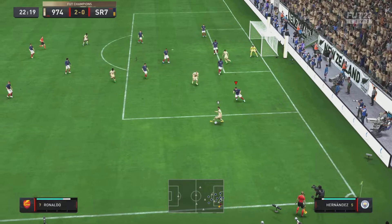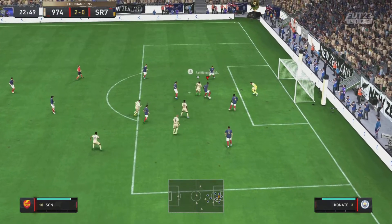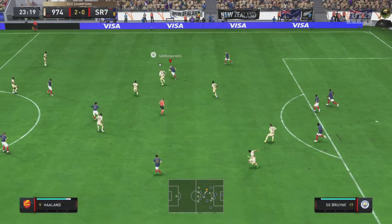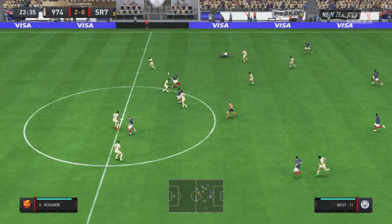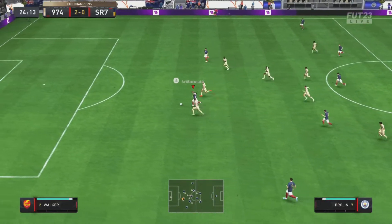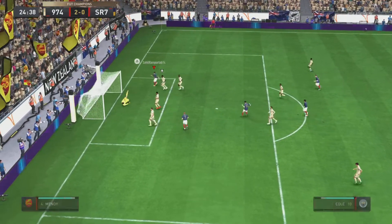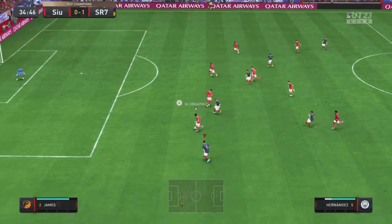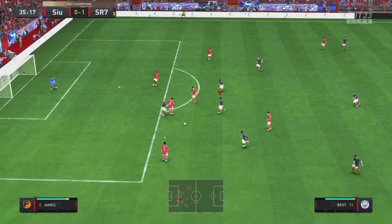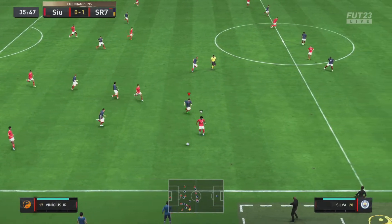In the first clip, the opposition are attacking down our left flank. We can't make the tackle, but we do make the interception with Konate. De Bruyne carries it forward and plays it into Joe Cole, then down to Bernardo Silva. We see Brolin making the run, play him through, square it to Joe Cole who taps it back across the keeper and finishes with a lovely finish.